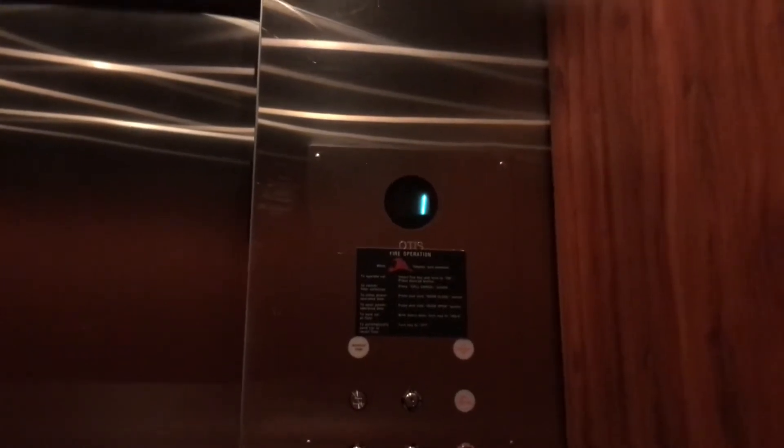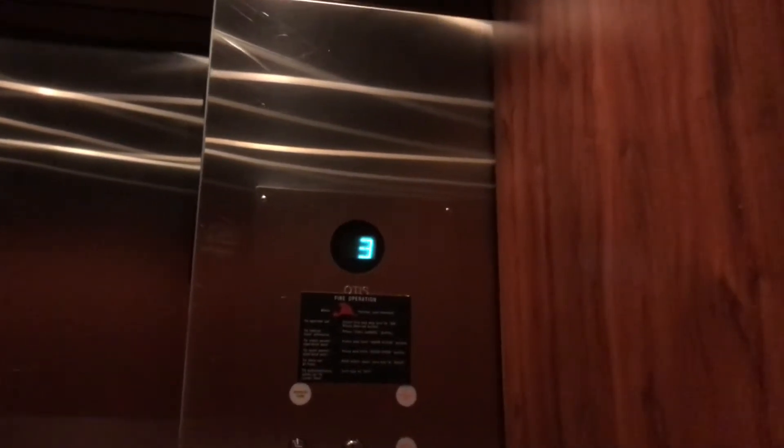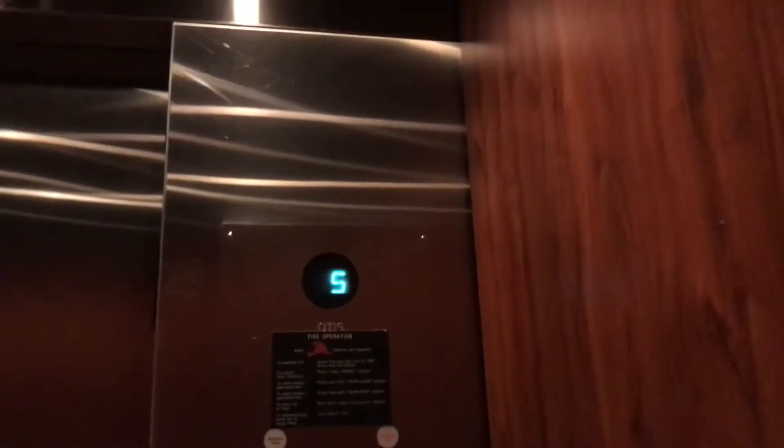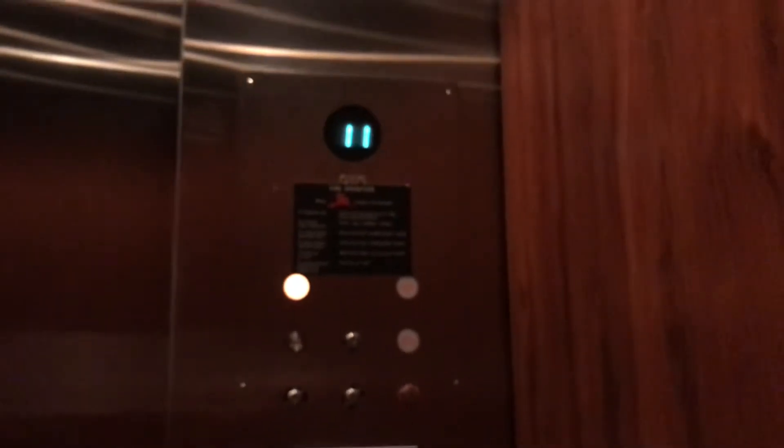Door closed and works on this one. P is a restricted floor, see? That light means restricted.